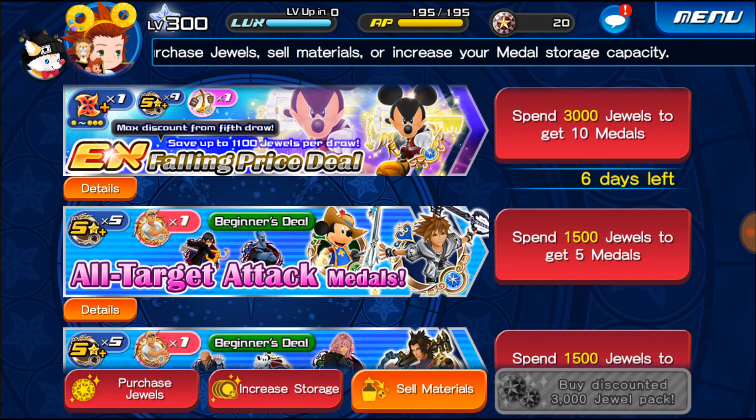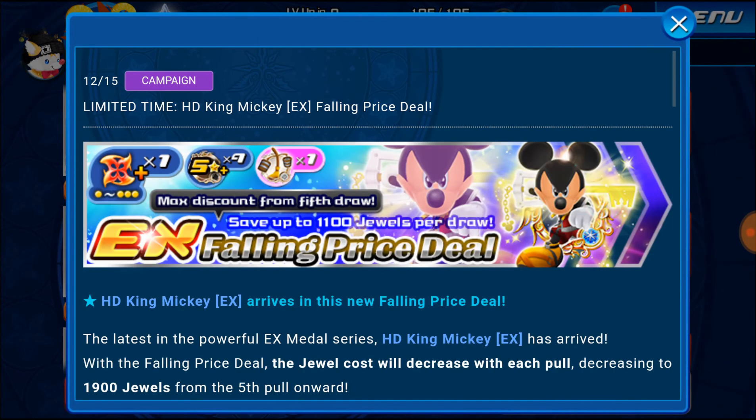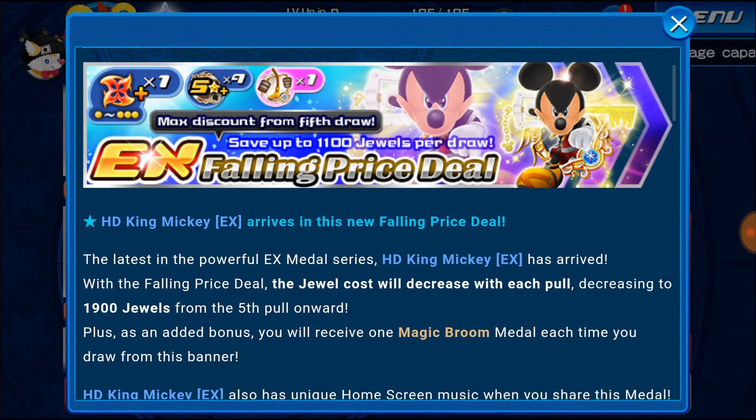Here we go — this is the medal. The cool thing about it is it is a falling price banner, and on top of that you get a magic broom with every single pull, so that's pretty awesome. The one in JP was not a falling price banner — it was a Mercy with a medal called Pete. I'm guessing they're going to keep doing these EX medals on their own and then do debut deals on a lot of the Mercies that JP had, at least one more time until we get caught up.